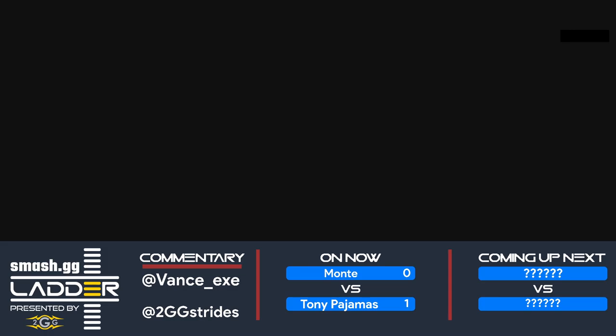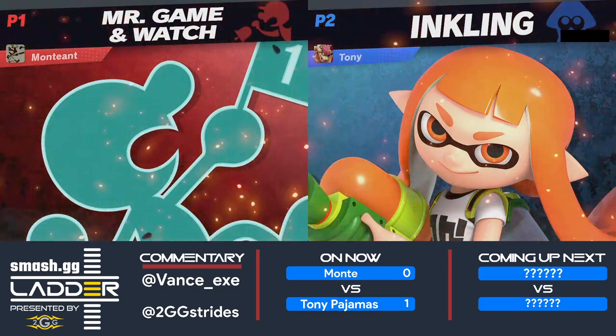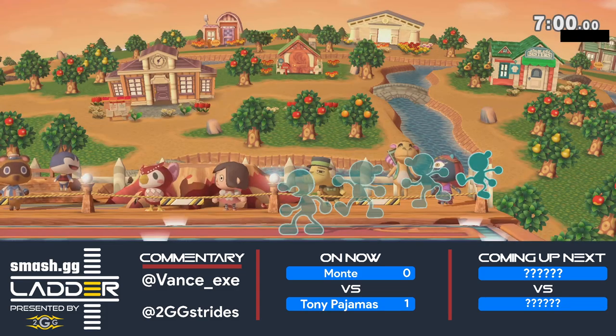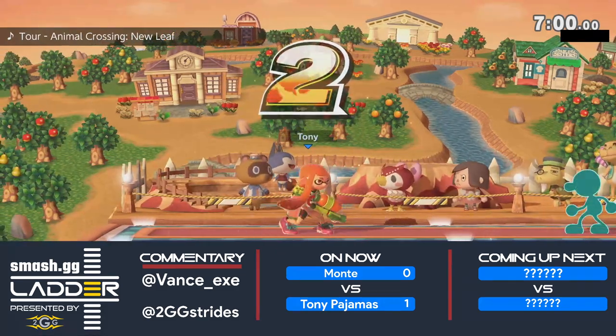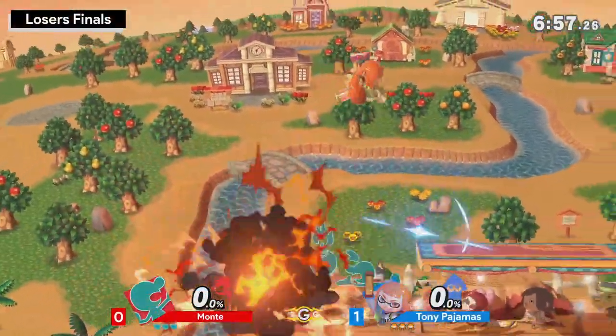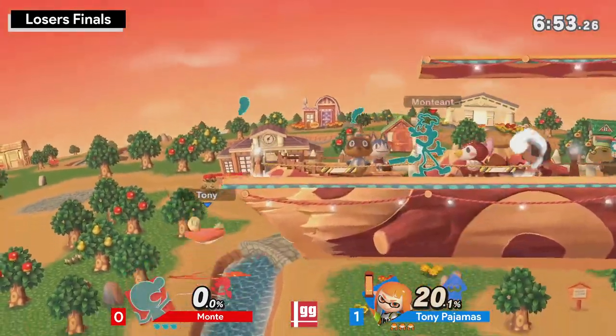You have to look at your opponent playing Game & Watch and see the common options. Monky wanted to go for up-B just because he wanted to fight his way back towards center stage using a combination of up-B and down-air. Problem is Tony Pajamas has caught up to him. Tony has a stock lead — this is still best-of-three territory.